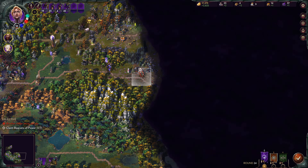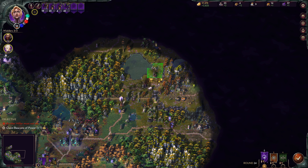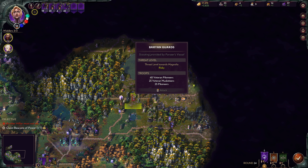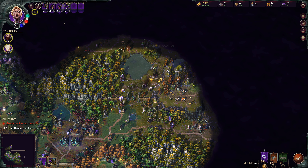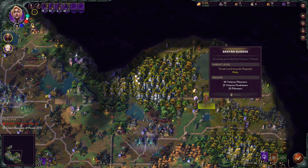Let's pick up where we left off at the end of the previous episode. We're on round 24. We need to get a move on with getting more resources, but mainly more settlements so that we can get more troops.